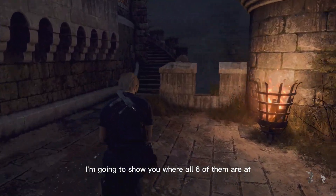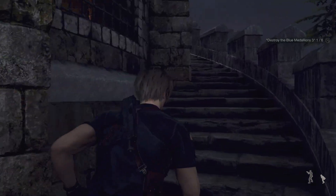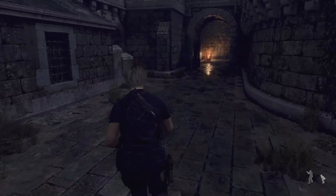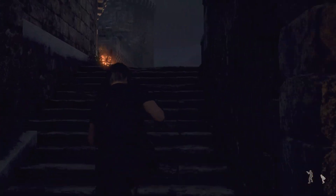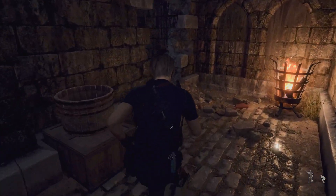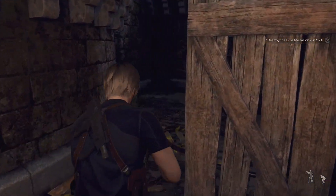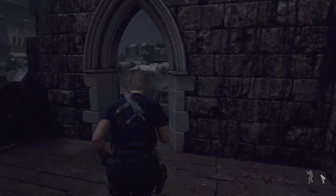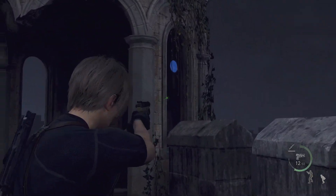Let's go — I'm going to show you where all six of them are at. Here's the first one right here. Up the stairs — obviously it's easier when you've finished off all the enemies. Right over here — number two. Number three. Number four.